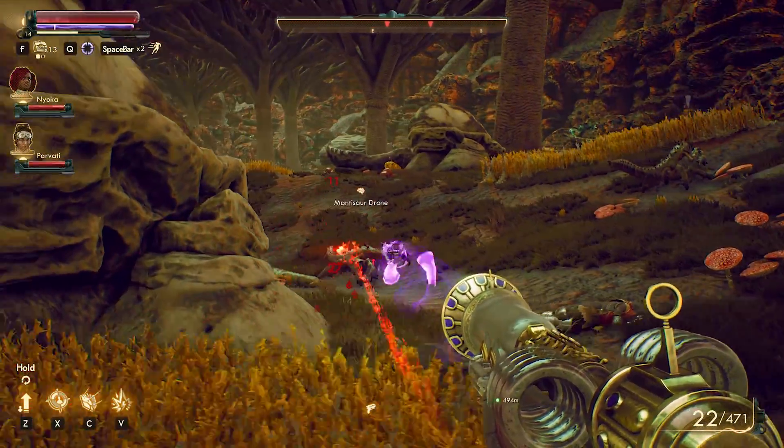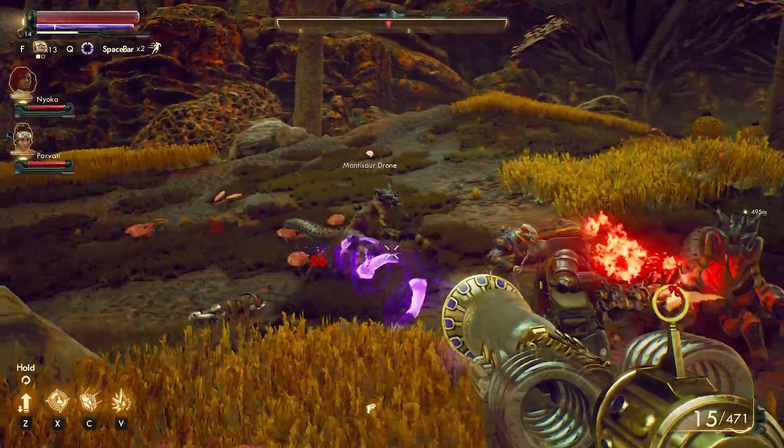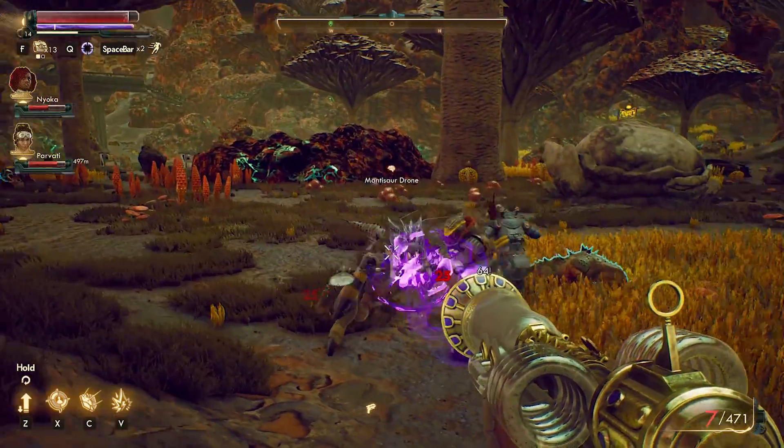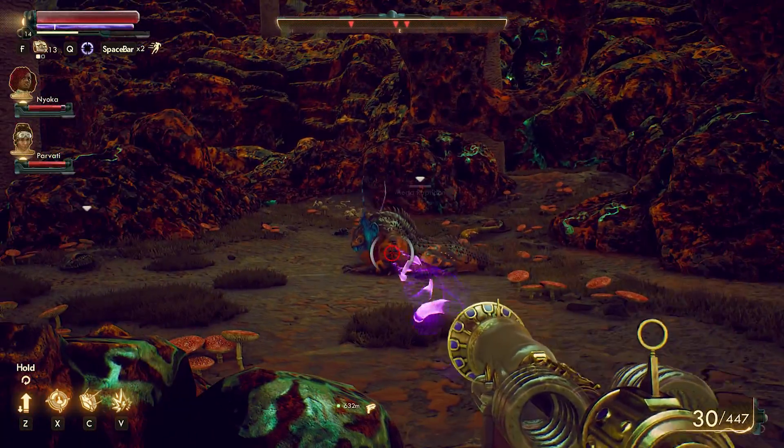As far as the lore goes, it seems like one of the scientists working at Rizzo, developing some of the gas that was making their food so addictive, modified that into weapon form in order to actually just literally control people's minds. In game, it's basically described as how to override people's synaptic nerves.